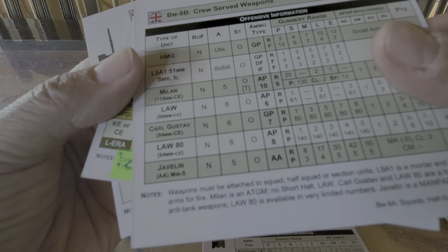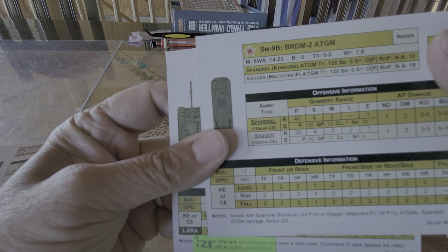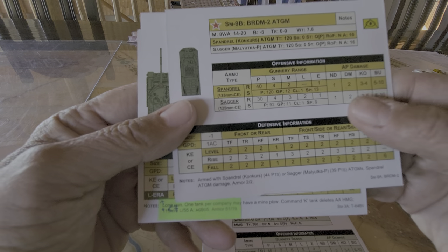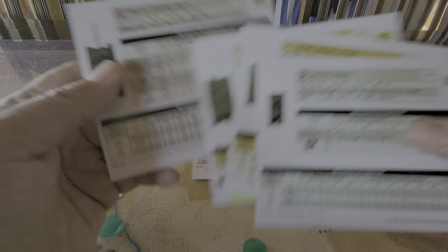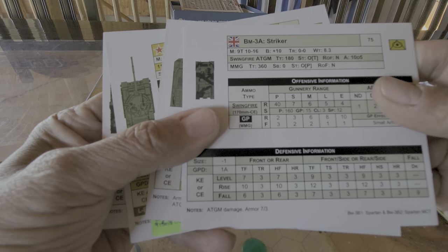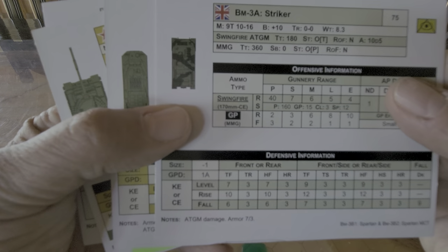Then you've got the different crew-served weapons. The Carl Gustavs have a penetration rate of 80 — that's a CE-based weapon — they're going to have a hard time unless they get an angled shot. Same here with the Spandrel and the Saga — they've got big penetration rates but we're going to have to get the right angle. This guy will go like a knife through butter on any of these weapons platforms other than the tanks. Even the tanks, I think they're going to give the tanks a run for their money. The Stryker also has a Swingfire missile which has got a pen rate of 160 — a 170-millimeter CE platform. Now that will kill something.